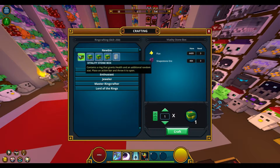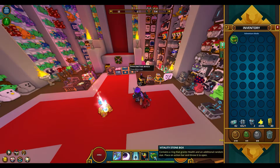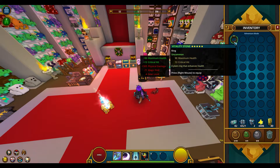Let's say we want a health ring. We press craft, make sure the item is in our hotbar, press R, and this is how you get your ring out of the ring box, then place it in your inventory. So we got maximum health and we got critical hit as the second stat. You get a second random stat that cannot be controlled, nor can it be modified, unlike the other items.